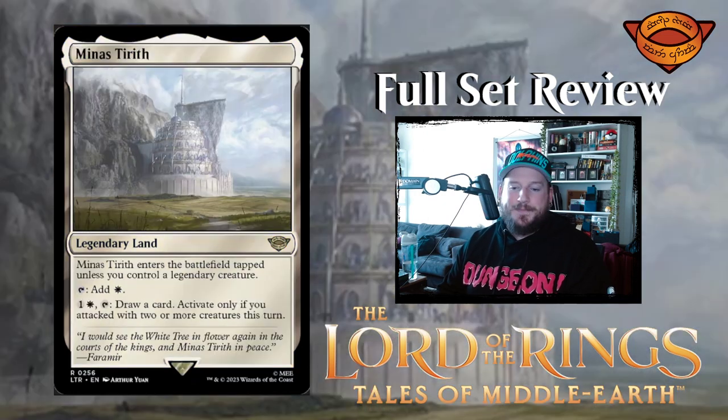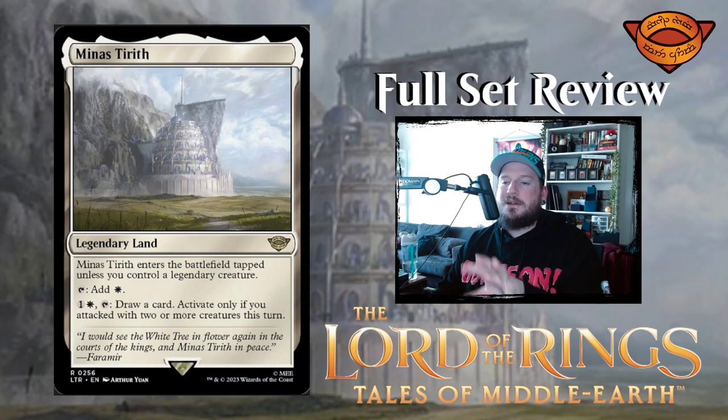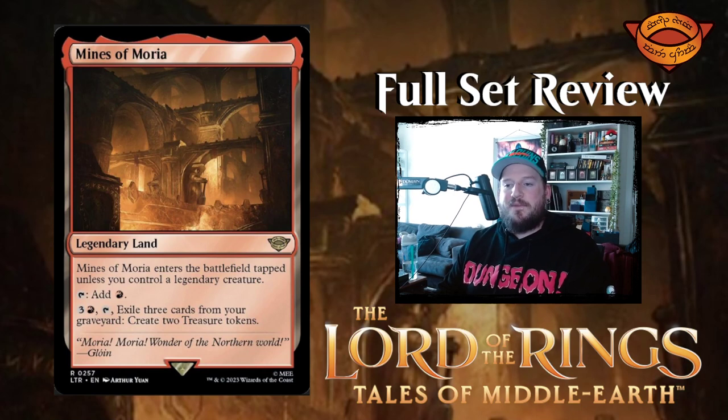Minas Tirith is a legendary land that enters tapped unless you control a legendary creature. Taps to add one white, or pay one white and tap it to draw a card — but only if you attacked with two or more creatures this turn. I like that all the activated abilities are color and playstyle specific.